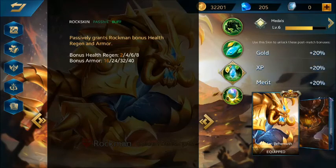His passive adds HP regen and bonus armor, which makes Rockman even tankier — this is what really bulks him up.